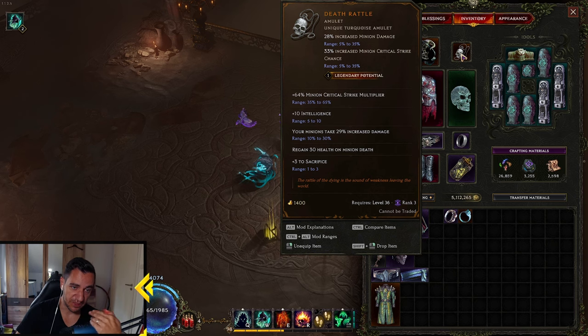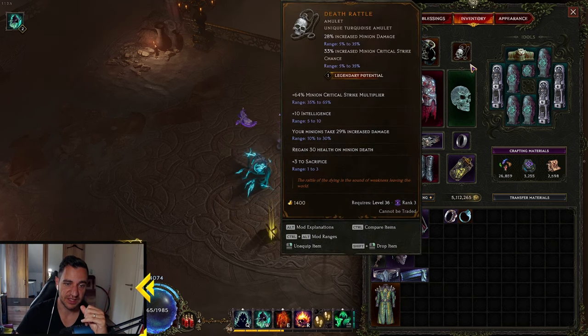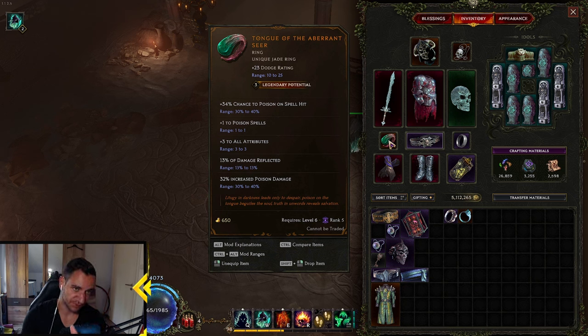You always need a Deathrattle, obviously, because the minion crit multi is most of his crit damage — absolutely necessary. One thing we changed is this ring: Tongue of the Aberrancy. I never thought I would run this ring ever again because it looks so bad, but it gives us more chance to poison on spell hit, plus 1 to poison spells, attributes, damage effect, and poison damage. That is a nice addition to our Wandering Spirits, and even Infernal Shade and Dreadshade. You don't need this, but it's cool when going with the whole poison theme.